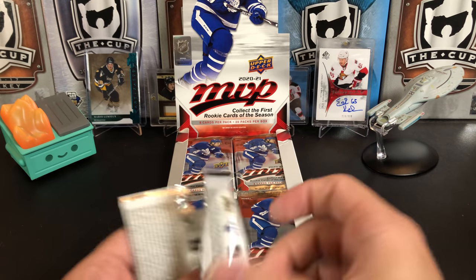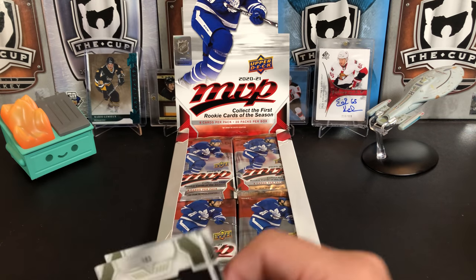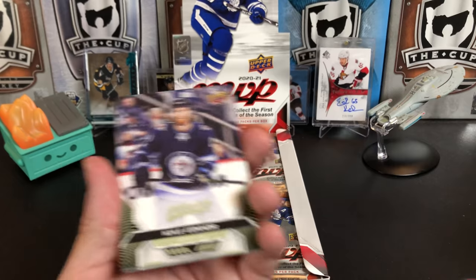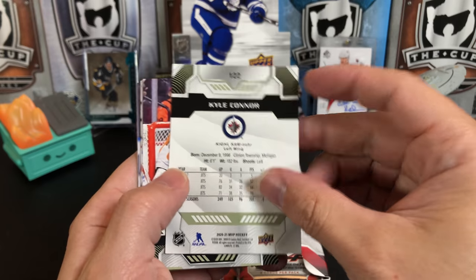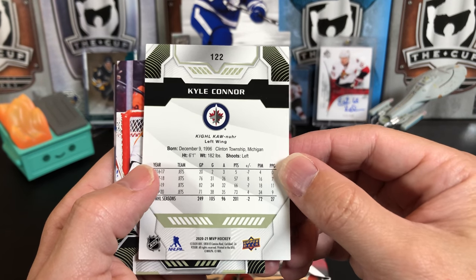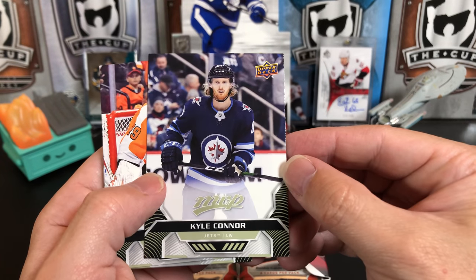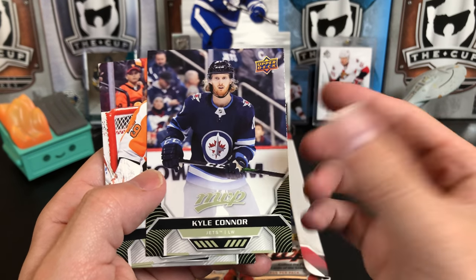I actually kind of like MVP. A lot of people say it's cheap, but it's kind of nice. It's a simple set, it's inexpensive, and it's good for just about anybody who wants to collect unless you're really seeking out jerseys or autos. We're going to start with Kyle Connor — there's the front and the back. Very similar to last year's MVP design. Not offensive, don't hate it. The MVP logo could be a little bit darker, it kind of blends into the white, but not bad.